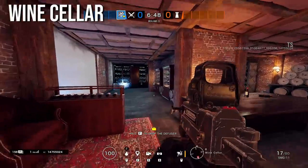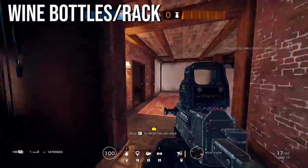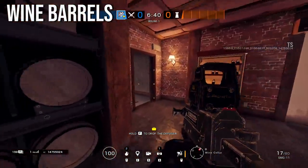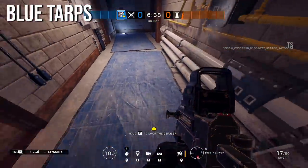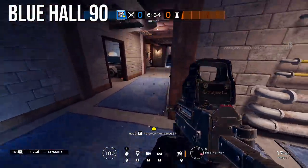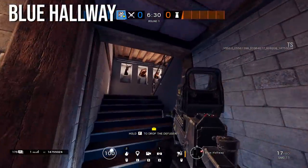This is wine cellar, which is quite large so we break it down further: wine bottles area, wine shelf, and wine barrels. That leads to the blue hallway. This is now called blue tarps, then the 90-degree corner of blue, and this straight section is just called blue.